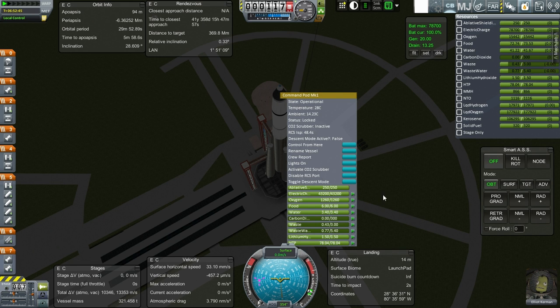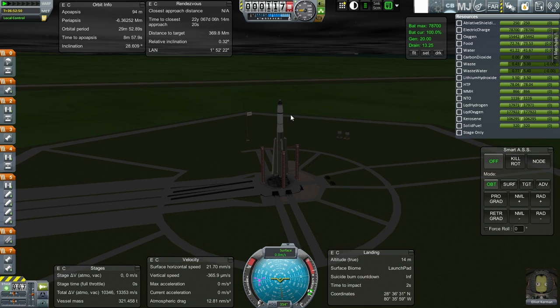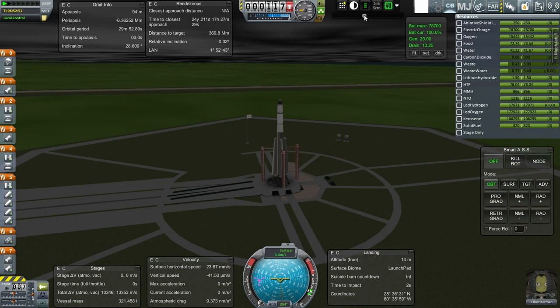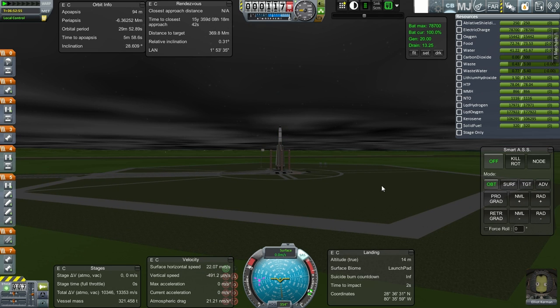I might not want these to deplete. He's already consumed some food, water, and oxygen — food especially. Looks like he's been snacking down while he's been waiting. It looks like it's not drawing from the command pod itself. I need the supplies in the command pod to remain there until his return through re-entry. I can't transfer resources right now. SAS is on, throttle is up. Elliot looks okay — everything is charged up and filled up. Let's get some distance from the rocket, and launch.